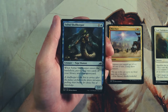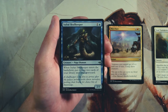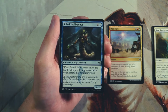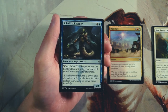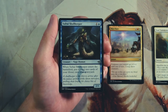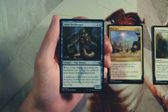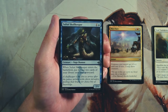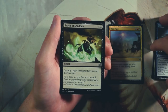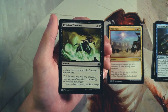Sultai Skull Keeper is a 2/1 for one and a blue. When it enters the battlefield, put the top two cards of your library into your graveyard. There are some instances where this is super useful — delve is definitely a thing in this set, so filling up your graveyard early is great. I'd much rather have the delve card first though, because generally speaking this is a very bad card on its own. Milling yourself doesn't do anything in normal gameplay, and it's still only a 2/1 for two, so I really don't like it.